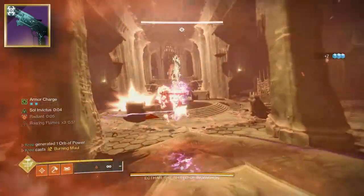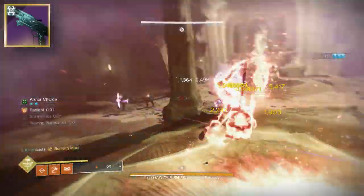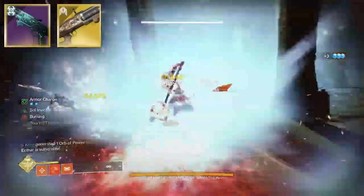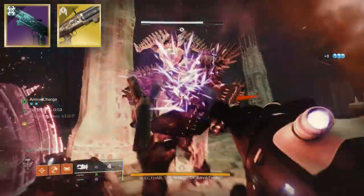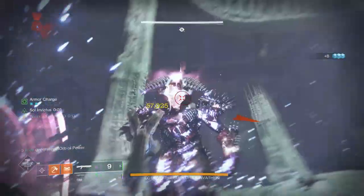However, because this is a Strand shotgun, it goes in the kinetic slot. You can pair it with the Fourth Horseman, meaning in a really nice situation you could proc your Cascade Point for your Until Its Return with your Fourth Horseman. That's a pretty juicy burst DPS, but it's very situational.